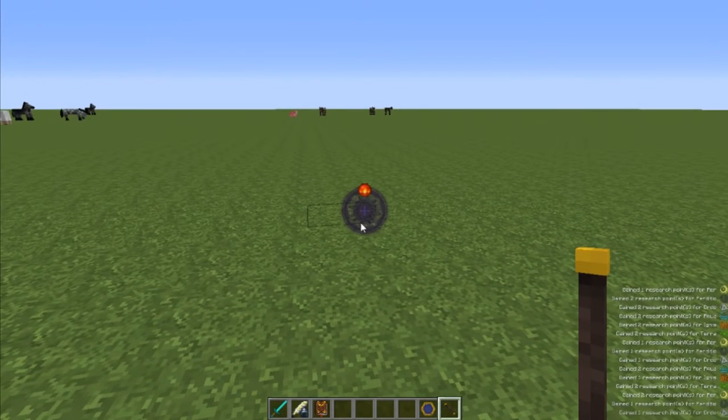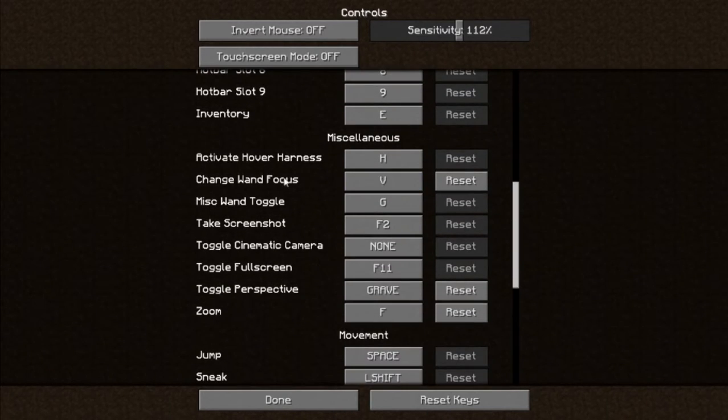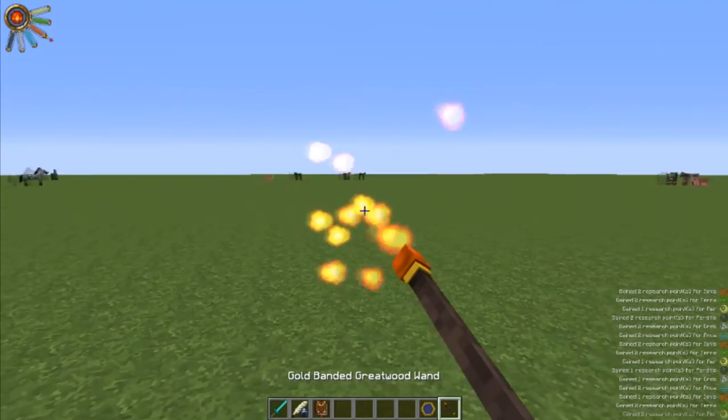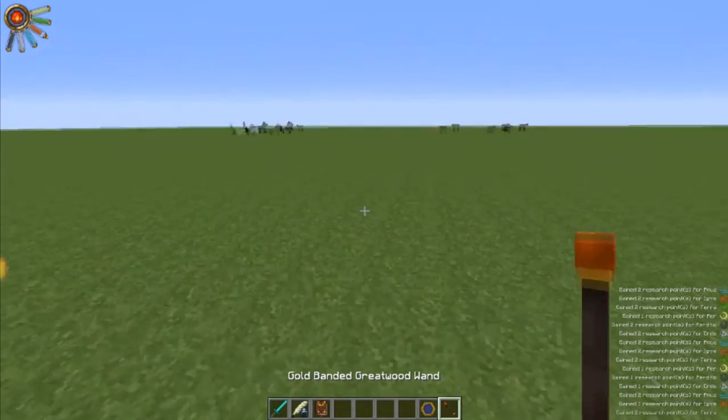If you hold down whatever keybinding you have - it should be under Controls, Miscellaneous, Change Wand Focus - I have it set to V. Hold your wand, press that, then click on this, and boom - and you just right click and you can basically have a flamethrower.